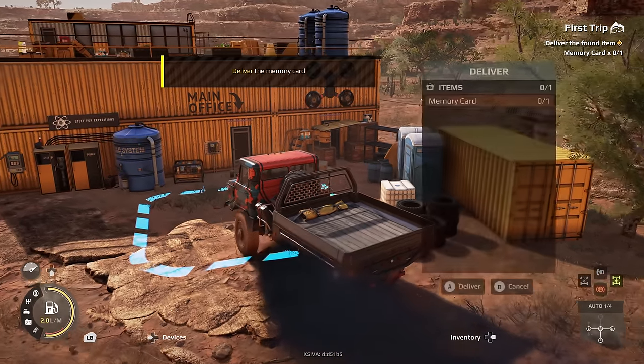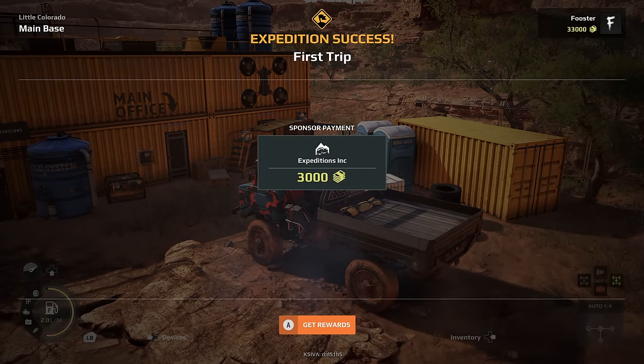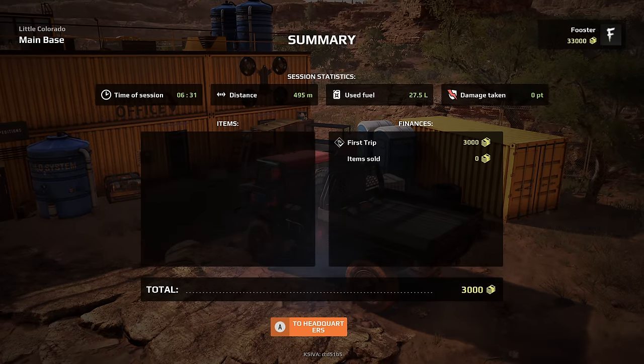Deliver supplies — parking brake on, and deliver it. Expedition done! 3,000! So for six and a half minutes of work, we travelled just shy of 500 metres, used 27.5 litres of fuel, no damage. 3,000. That is a good day's work.